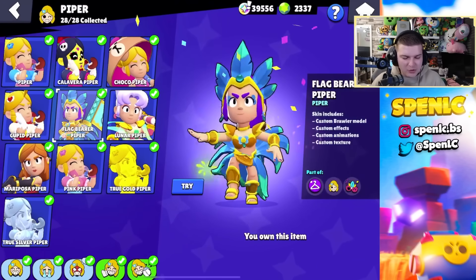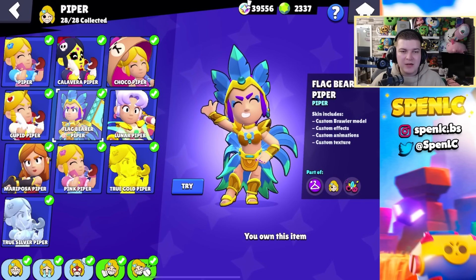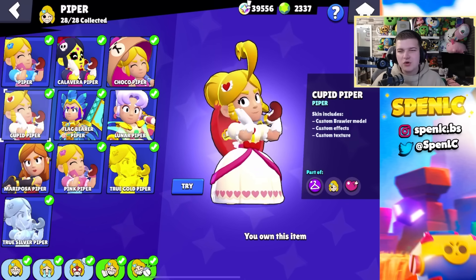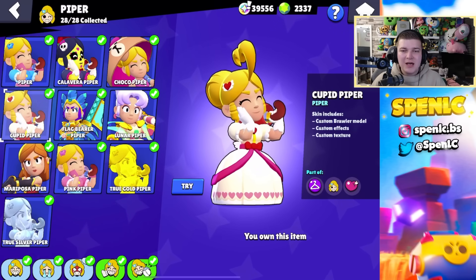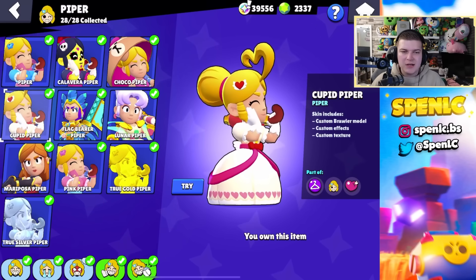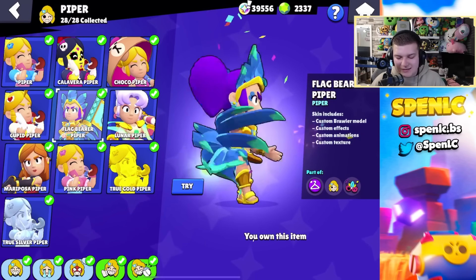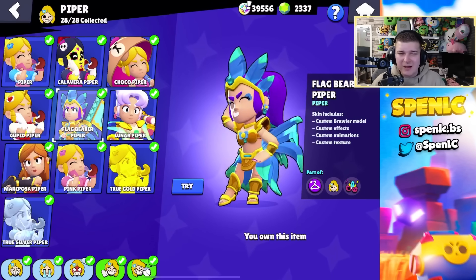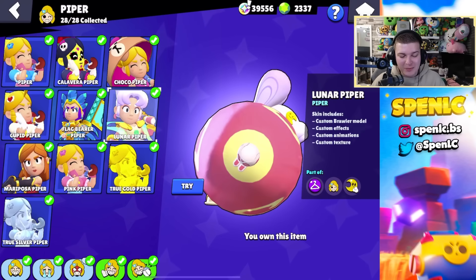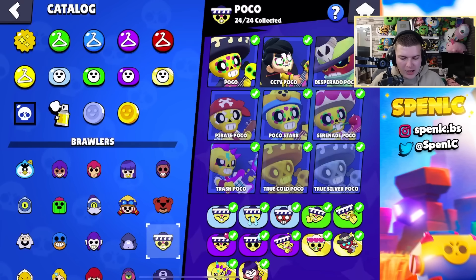Piper's got some fire skins — there's going to be some big debates in the comment section. Out of the four skins, my personal favorite will always be Cupid Piper. There's just something about it — it's not going to be your best value for gems, but it just fits Piper perfectly. You don't need to change anything about it. I wouldn't discredit you for going Flag Bearer Piper or Luna Piper — with Luna Piper you get to see Piper's feet, which is absolutely insane — but at the same time you just can't go wrong with Cupid Piper.